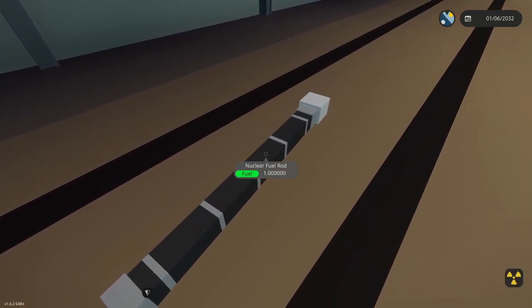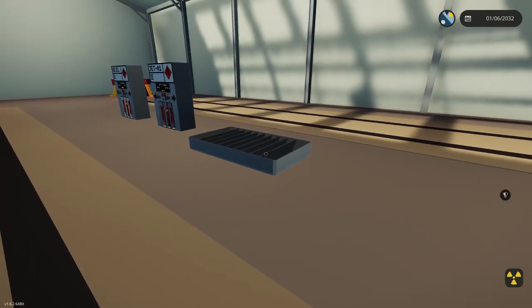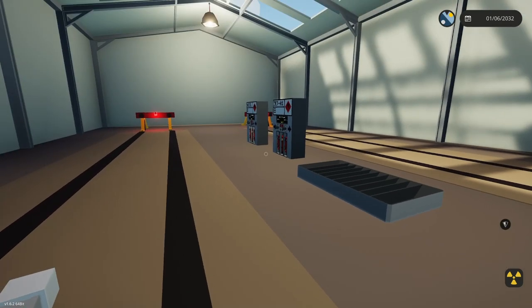As you can see, we have a fuel of one. So in order to refuel fuel rods, you're going to have to put uranium ingots into one of your workbenches and spawn them. As you can see, it is going down — so that one uranium will allow us to refuel the fuel rods.